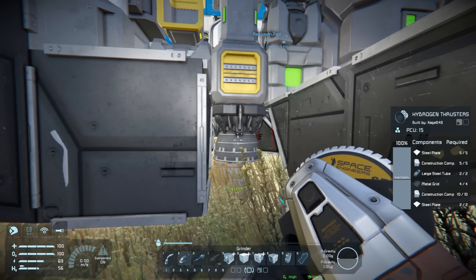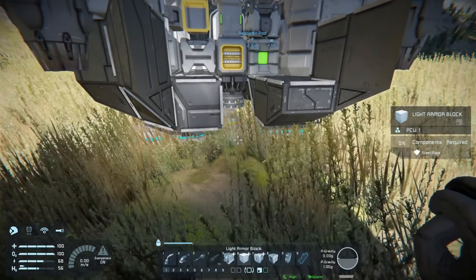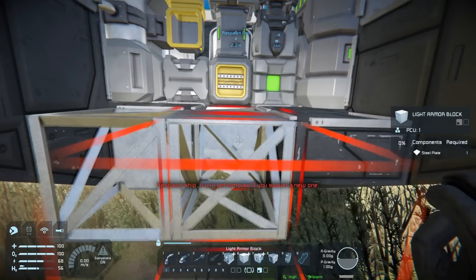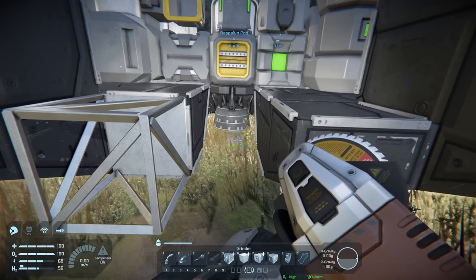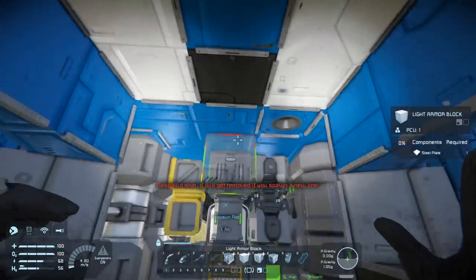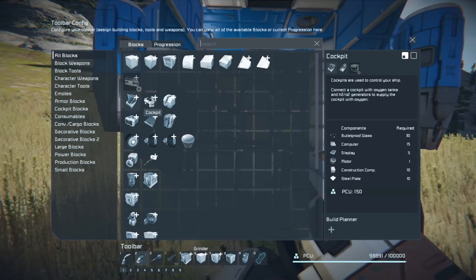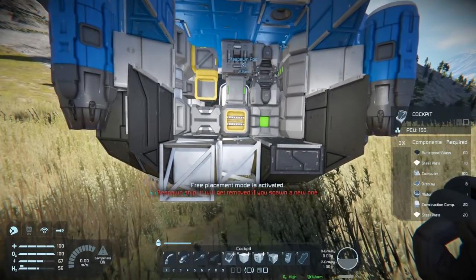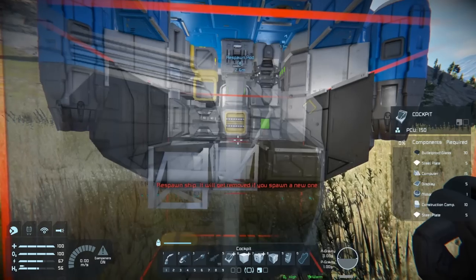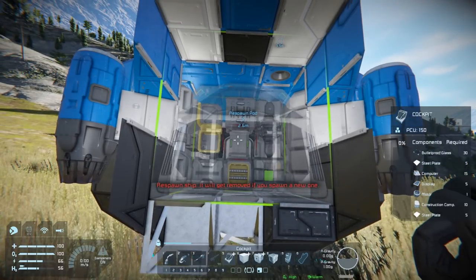Hydrogen thruster — okay, there's that. I'm going to press six again to make it small. Now we should be able to put these in. I definitely want to put this in there. I don't know if I want that thruster there — it's also weird that I can't get up here. Let's make the cockpit right here and put that in there. It's not connecting... now it's connecting. And I think we can put it right there — yep, there we go.